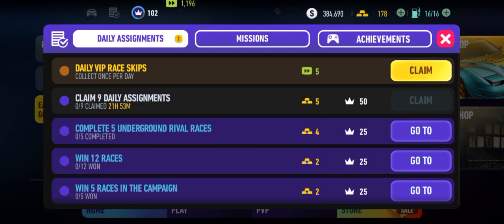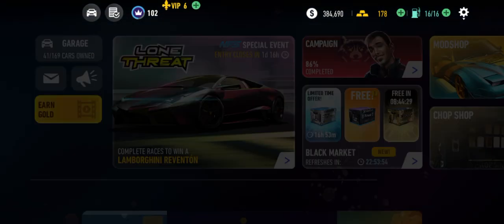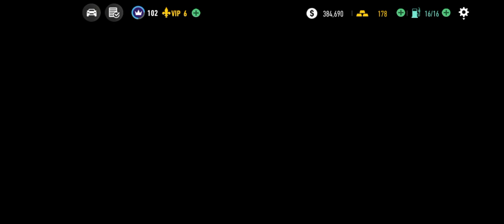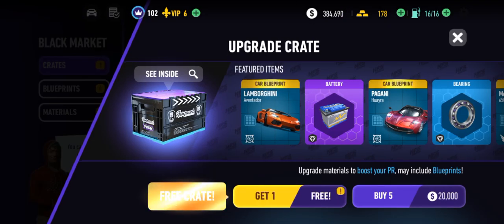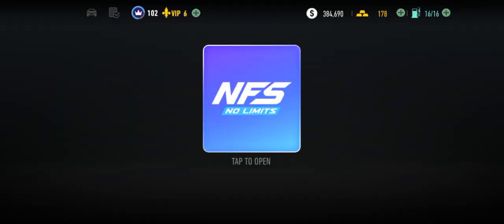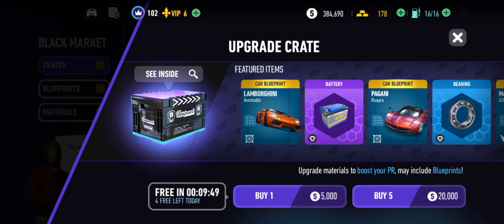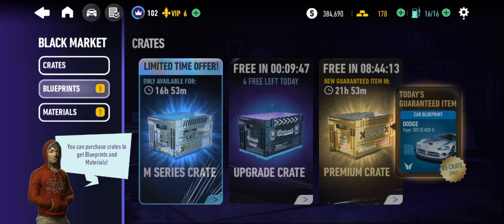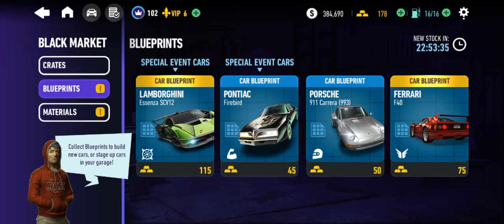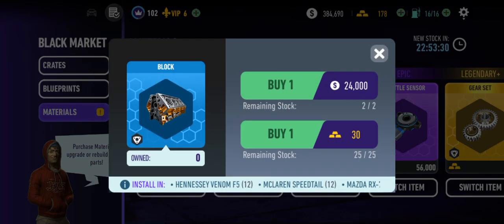First things first, hop into there, grab those free crates — let's grab those. Pressure plate, good. Blueprints. Okay, really can't get anything here, and I'm going to be quite stingy with what I try to grab here.